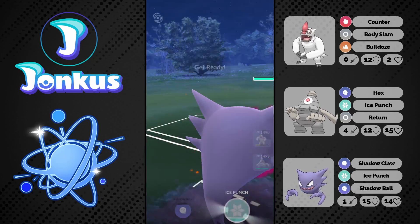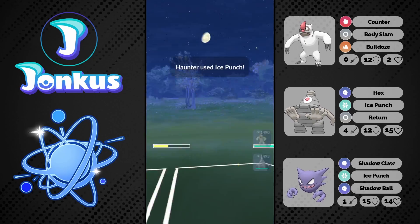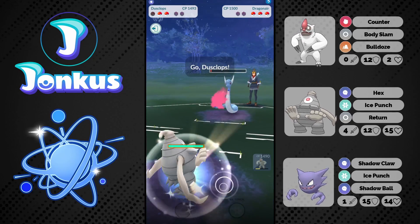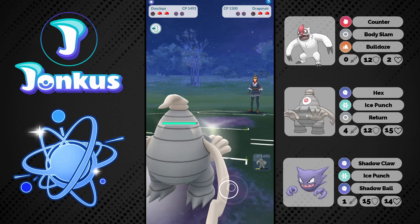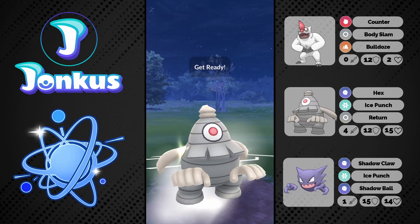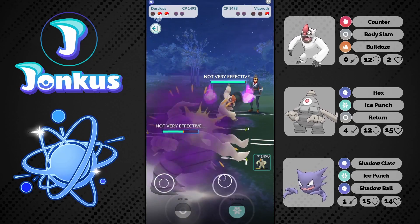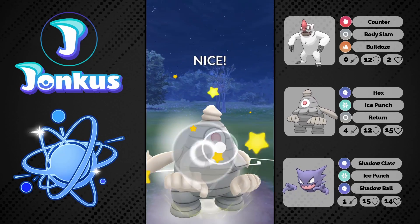We have our Haunter here which has access to Ice Punch now, which is going to be nice, and we also have Shadow Ball on it. I'm not really sure if this is the ideal moveset to be honest. Maybe Shadow Punch is better than Shadow Ball. I just went for what I saw in PewDiePoke, but at the end of the day there were a lot of times where Shadow Ball was just a little bit too expensive to get, and I think there were one or two games where Shadow Ball really helped me.